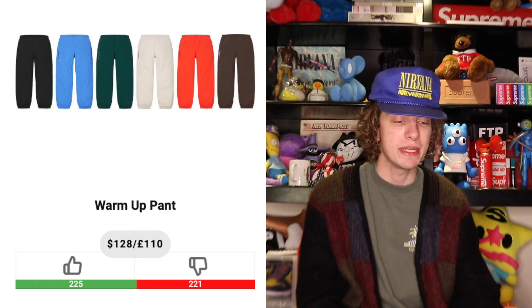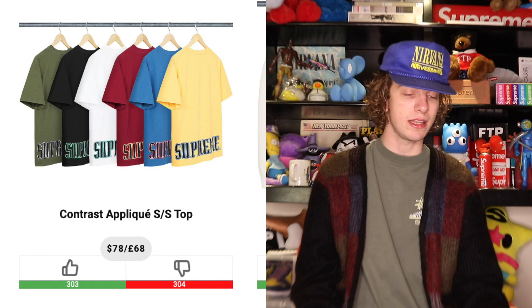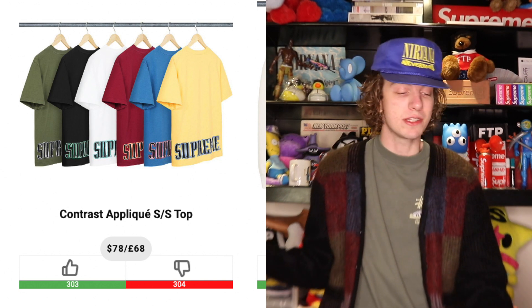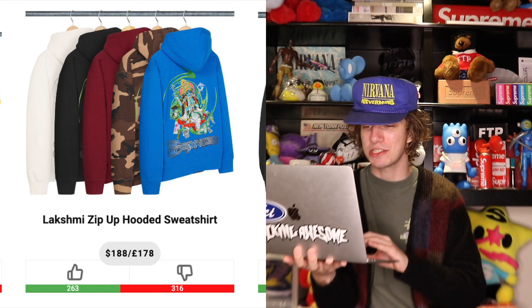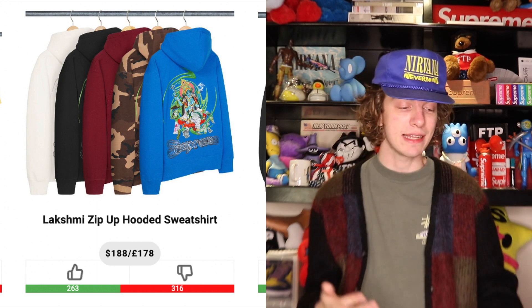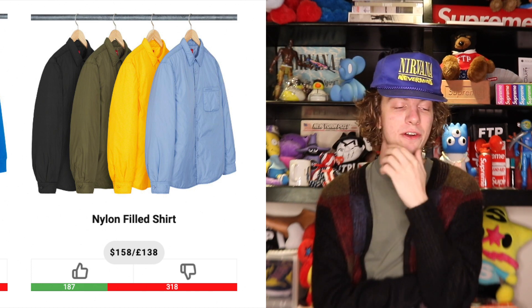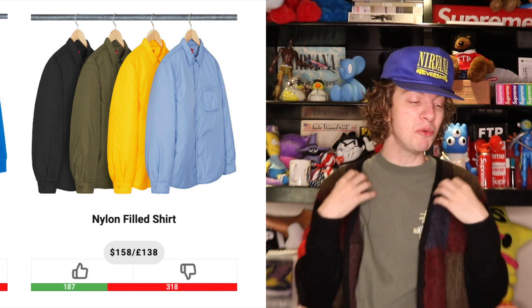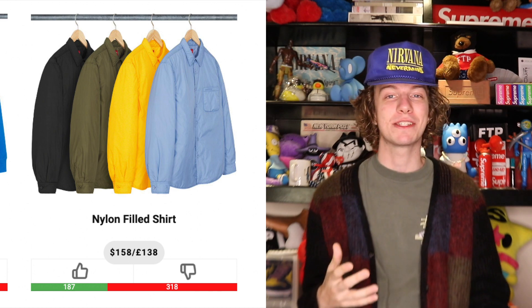Warm up pants — we see these every season, gonna be a skip; $128 is not a bad price for personal use but no profit. Contrast pique seat top — not the worst, but the logo is brutally big, not gonna resell. We have the Lakshmi zip up — I totally don't remember this from the lookbook and it is incredibly weird, like somebody was tripping designing this one. It might have been better on a t-shirt or something; on a zip-up hoodie it's way too much to pay for such a wild design. The nylon filled shirts — I don't really like that they're nylon, but making a filled button-up is kind of cool; maybe would have liked it more if it was quilted.